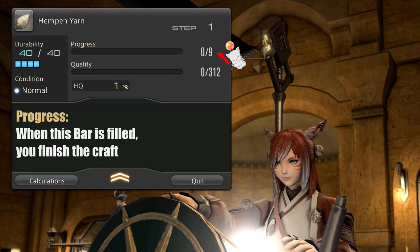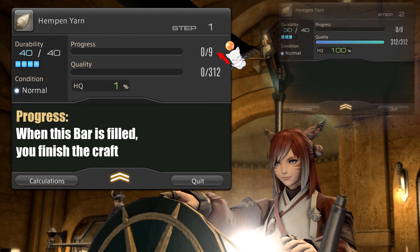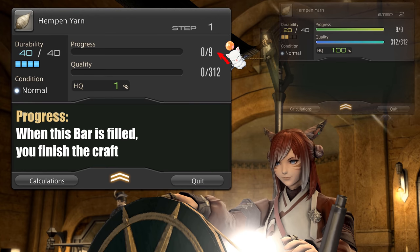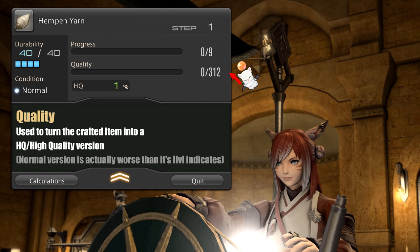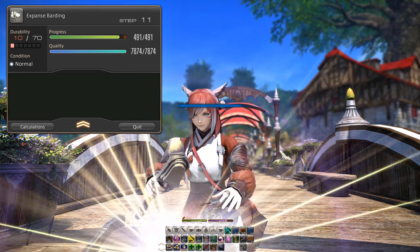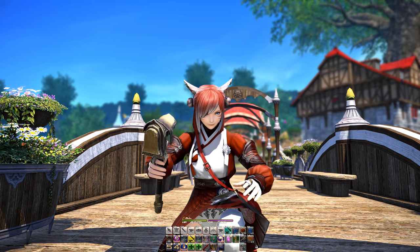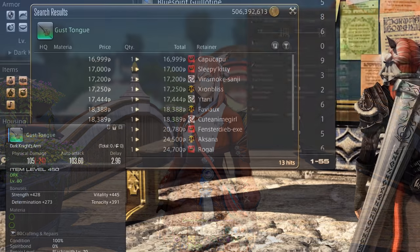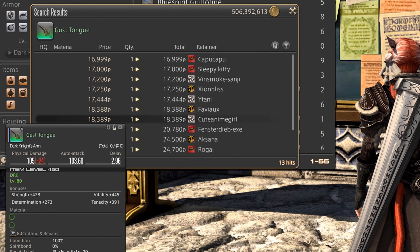Starting with progress, which indicates that a craft is finished when completing it — so whenever you fill this bar, your craft will end and you will have the result of your work inside your inventory. The stat quality below the progress bar, on the other hand, indicates if your item will be in normal quality or in high quality, while some items like chocobo bardings or most glamour stuff don't benefit from being high quality or cannot become high quality at all.